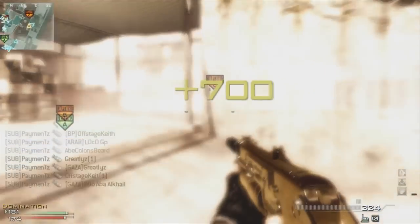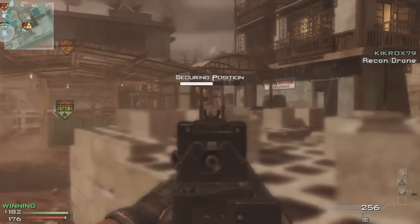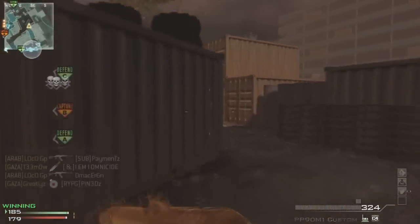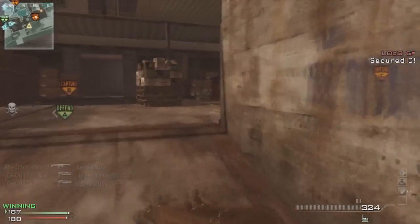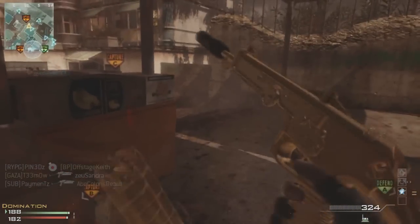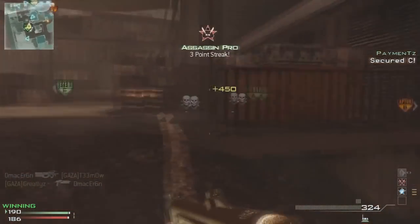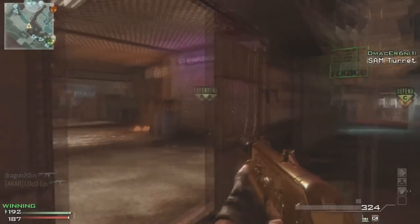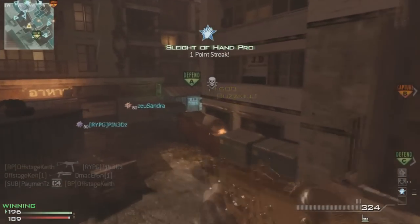I'm going to do a Q&A video at 1k subs and probably a setup video as well. I'll also try playing with subscribers and making a new account. The video is almost over — hopefully you guys enjoyed it as much as I did. I do play the objective: I get on the flag, we cap it, and we take the win. Final score is 121 kills in a specialist game. Stay between A and C all day long, run the submachine gun, run stalker, and use specials on this map.